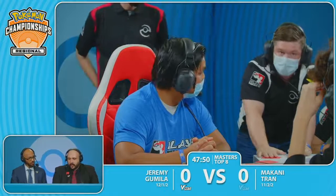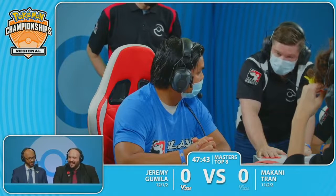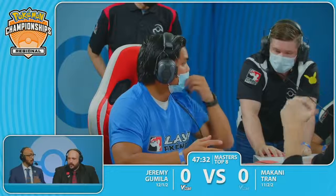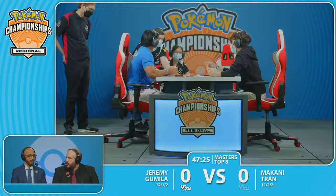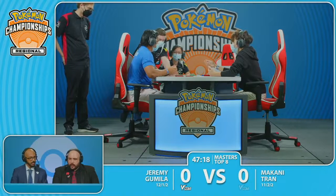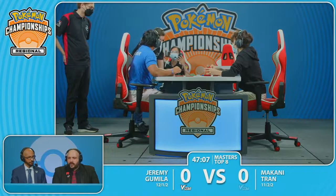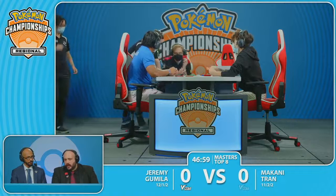As we zoom back in on this gameplay, it looks like one of these cards here is going to be exiled — figuring out how to roll back this game state. This is honestly the judges going above and beyond to repair this game state, especially with a deck that performs so many sequences so rapidly. Whatever they choose to do, the players are certainly going to abide by that. We don't really see any remarks or gestures of protestation from these players — they're perfectly fine with going along with whatever the judges say. It seems they are going to rewind the actions to where that Double Turbo Energy was put back into the hand.